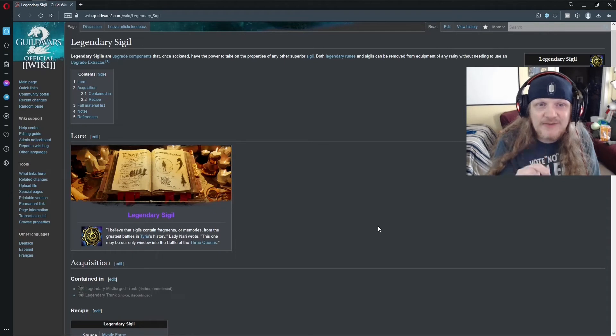Welcome to the Arsenal Channel. Today we're going to be talking about Legendary Sigils. Legendary Sigils are wonderful things that you can make. You can make them and what they do is they replace your need for sigils in the game. If you get a full set you no longer need any sigils.